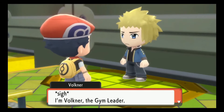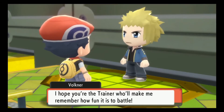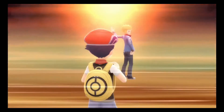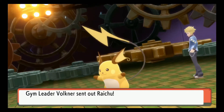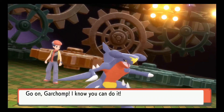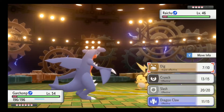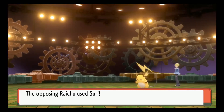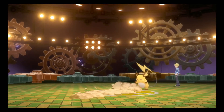Volkner says it's not often a trainer manages to make it all the way here to challenge him, and the battles have all been boring - he didn't break a sweat. He's the gym leader, they say the top leader in Sinnoh. He hopes we're the trainer who will make him remember how fun it is to battle. Here is Volkner - the Electric-type gym leader of Sinnoh, the final one. He's got Raichu, and I'm hoping we can outspeed him. We are EV trained. We use Dig and we do outspeed!